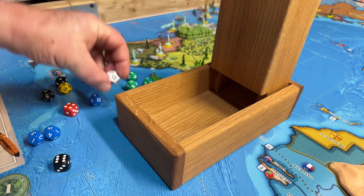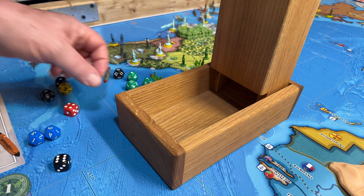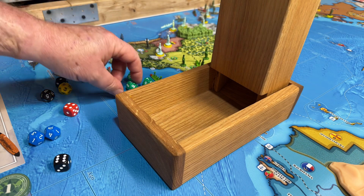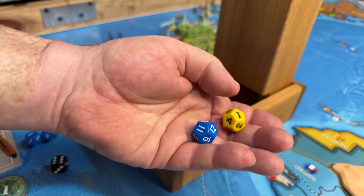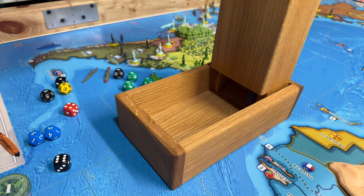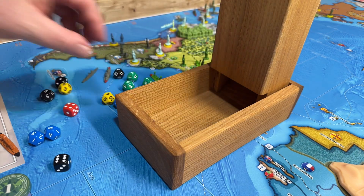We are going to spend two on diplomacy this turn. We are going to try to advance Portugal and push Chile back — Chile is blue, Portugal is yellow. Both missed. Oh well, we tried.